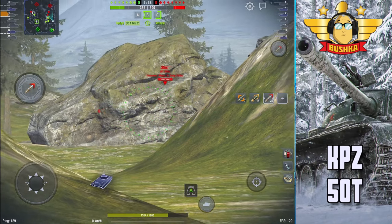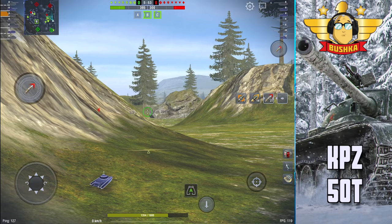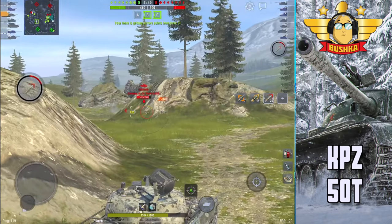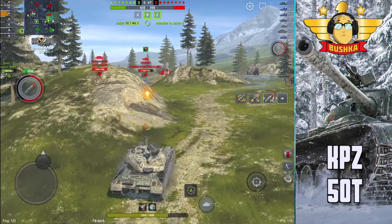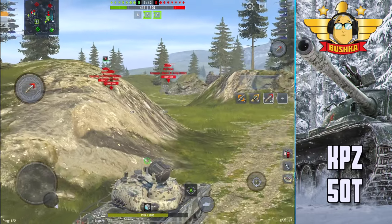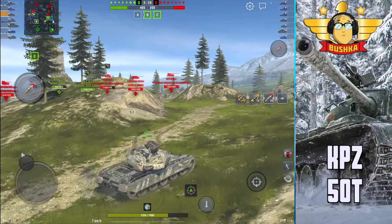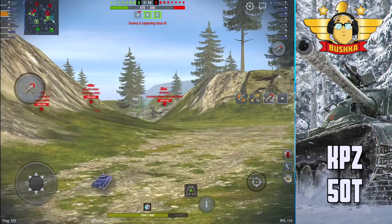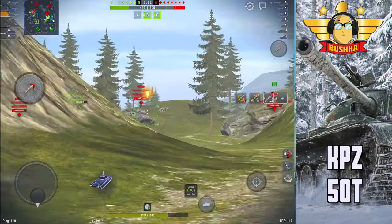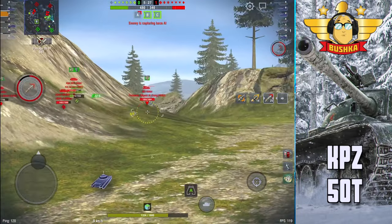The reason it works so well with this tank is your DPM is already high — 3600. You're not getting as many big alpha shots like you would with a Jagdpanzer E100, but you are getting a lot more shots in overall. The secret is basically in the volume. The turret isn't impervious — you can get penned around the gun mantlet with high-penetration HEAT shells.